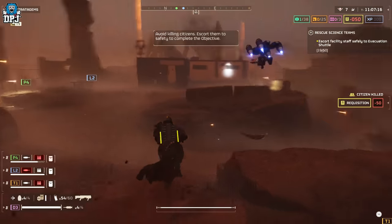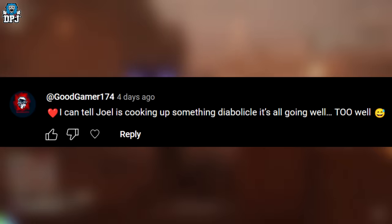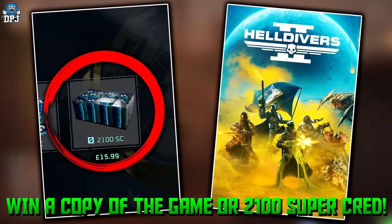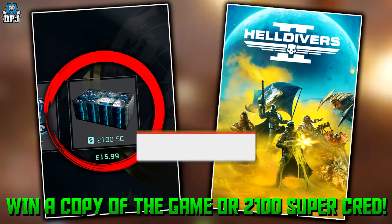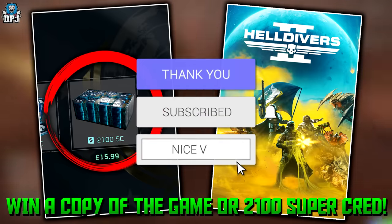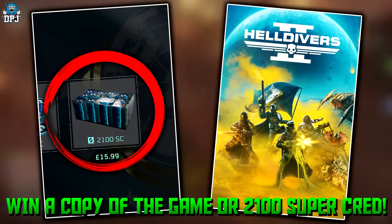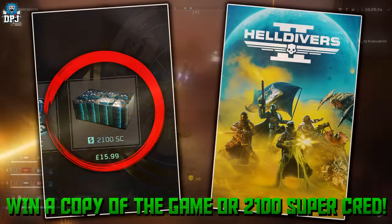My name is DPJ and the winner of my last 2100 super credit giveaway can be seen on screen now — if that's you, hit me up on my Discord to claim your winnings. To win a copy of this game or 2100 super credits yourself, give this video a massive thumbs up and try to reach 12,000 likes. Make sure you're subscribed with post notifications on and leave a comment below — I'll pick one and announce the winner on tomorrow's Helldivers 2 video.